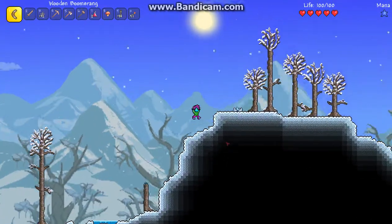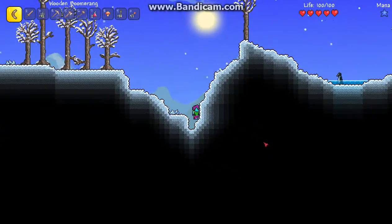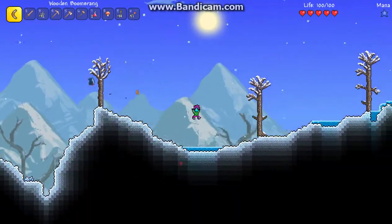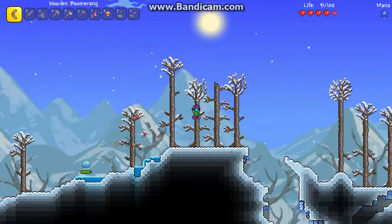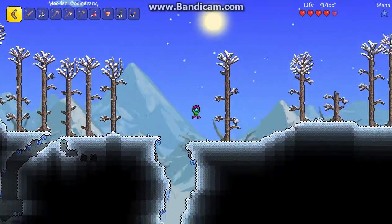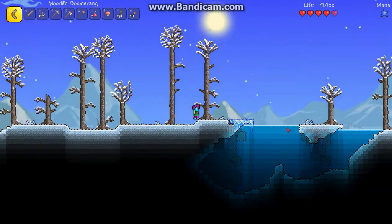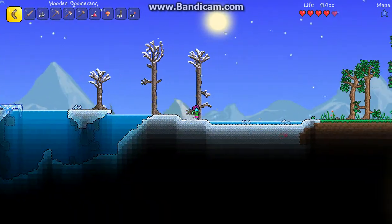I have some recall potions, which allow me to get home really easily. And there's a little penguin guy — hey there, penguin. This is a kind of big snow biome. I don't know, I'm usually used to them being smaller than this.